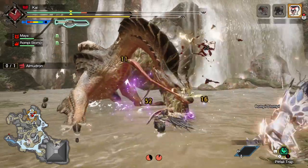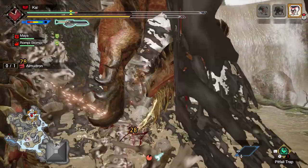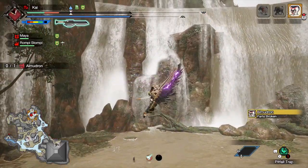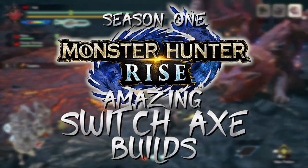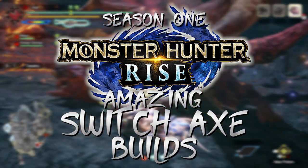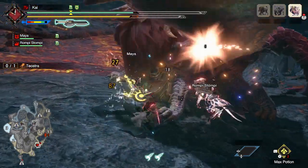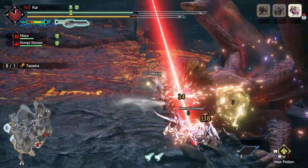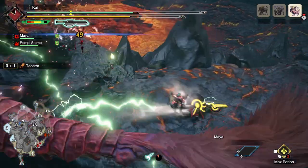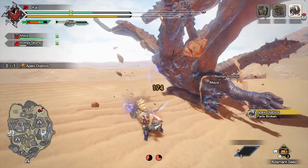Monster Hunter Rise is one of the most user-friendly Monster Hunter games out there, but if you want to take on the toughest content effectively, you're going to need a build fit for taking on the deadly monsters. I'm Darkblade with some awesome builds for the Switch Axe in Monster Hunter Rise. These are builds I personally like to use — they may not be the most meta, but they're aimed for taking on the majority of content the game has to offer. I'll be featuring between 3 and 4 builds for each weapon, catering to a variety of playstyles.